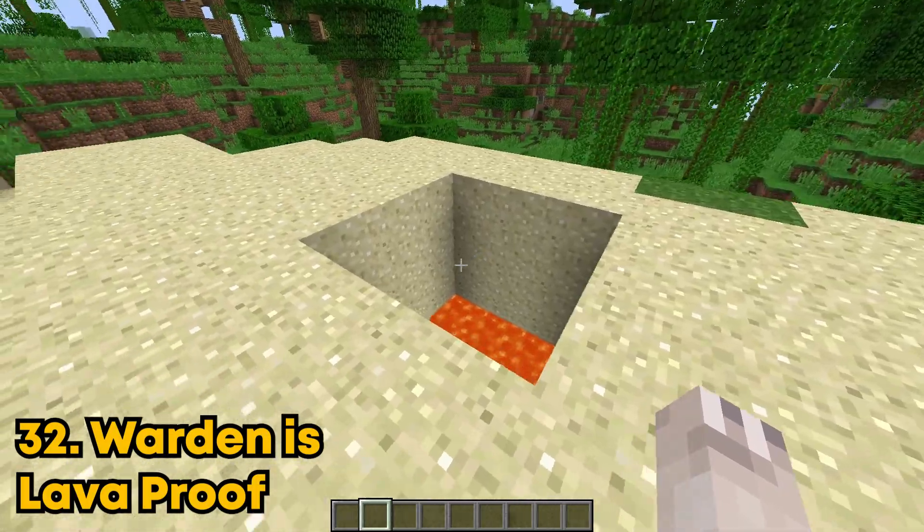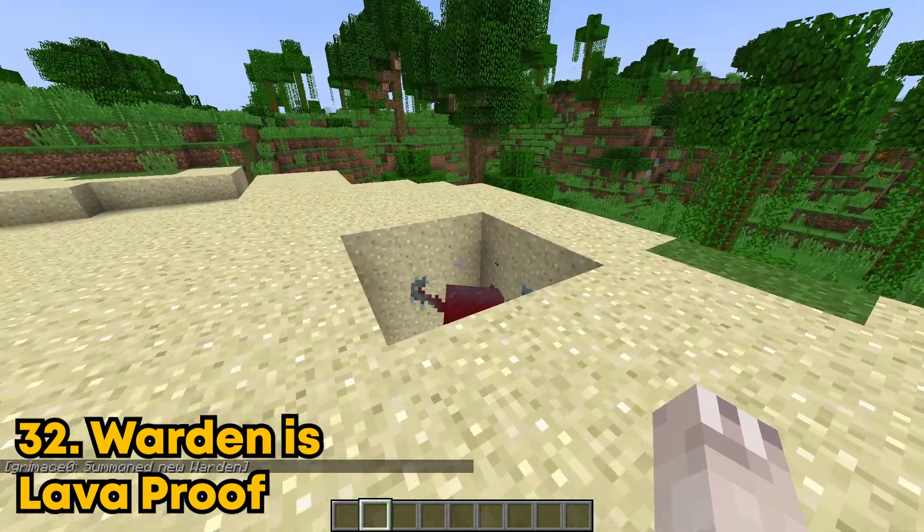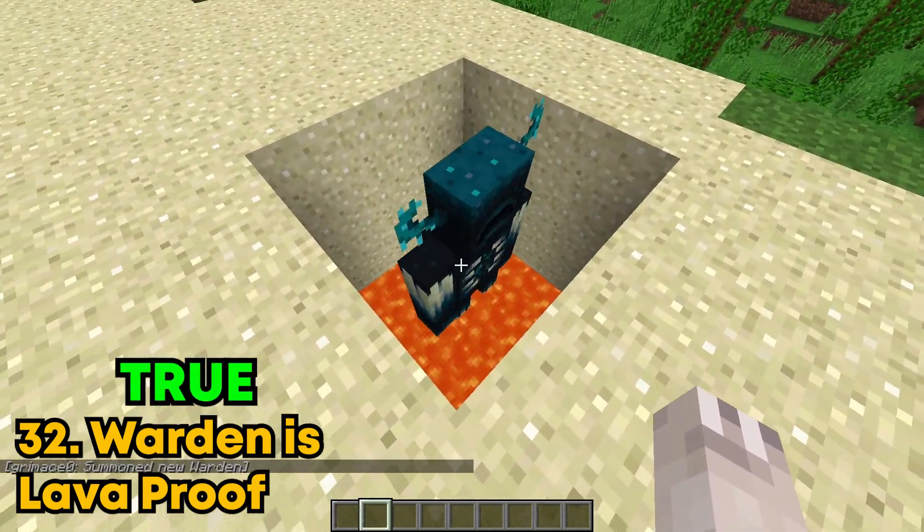Apparently the warden is lava proof. Let's just drop him straight in and see if he actually is. Dang, this guy is stronger than I thought. This guy definitely needs a nerf.